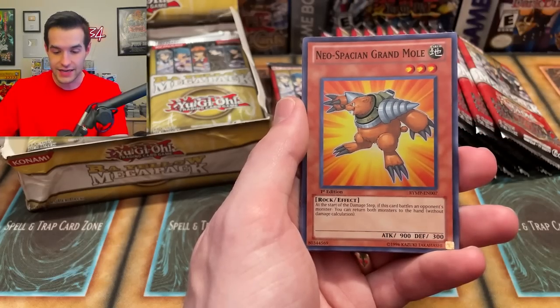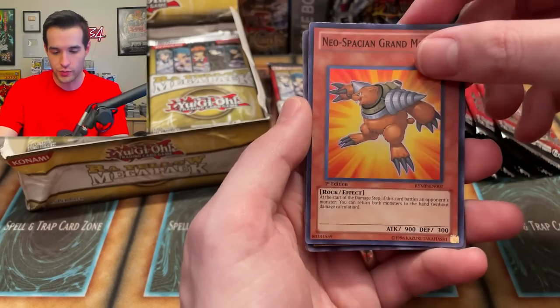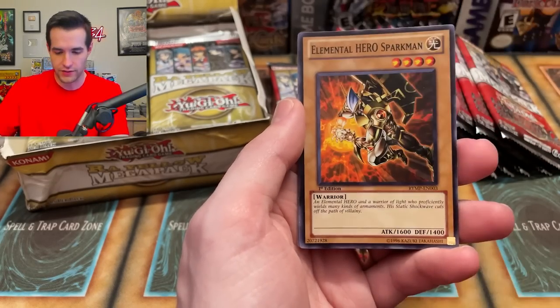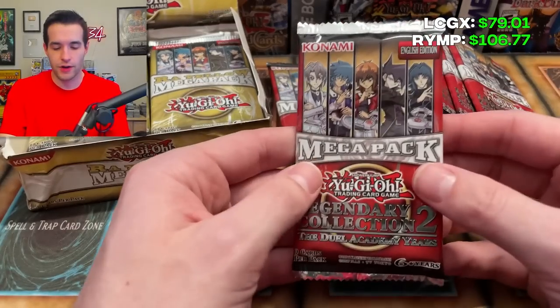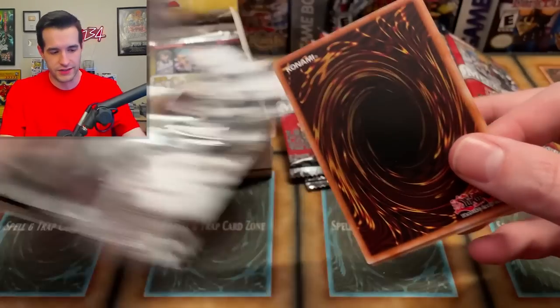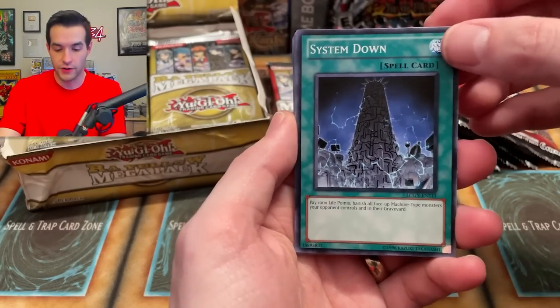Cyber Dragon alt art secret rare — one of the best cards in the set. Very, very nice. Neospatian Grandma — also a nice super rare printing. Hollow pattern on these. Sparkman common. So it has them all as like commons — there's a regular Cyber Dragon. So we get two Cyber Dragons in one pack. Imagine back in the day that would've been sick, but I think by the time Raw Yellow Megapack came out — like 2010, 2011 — you probably didn't even want Cyber Dragon at that point.